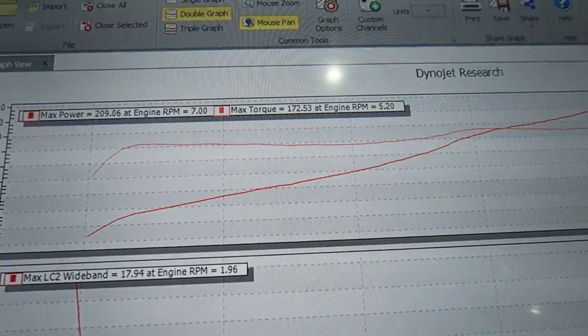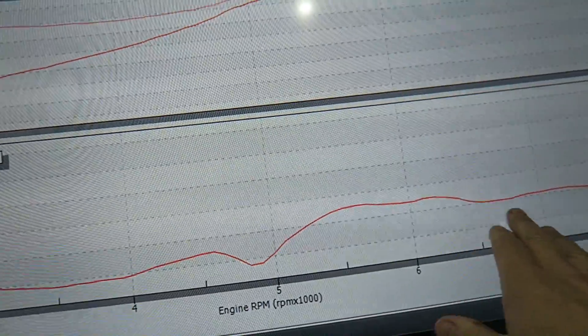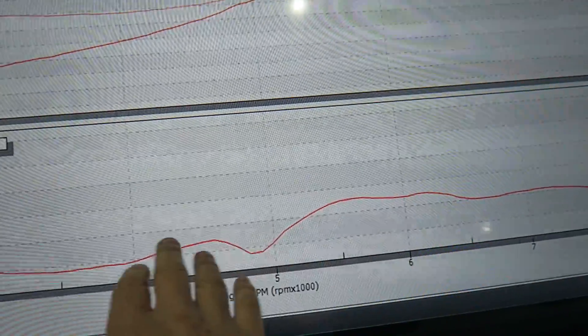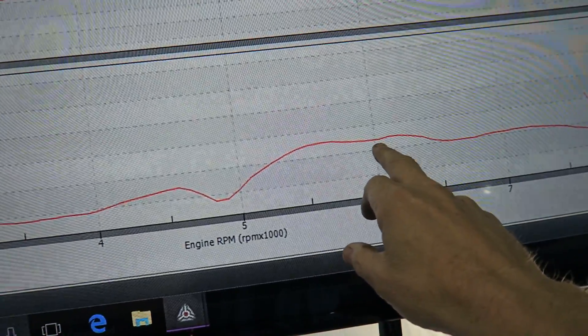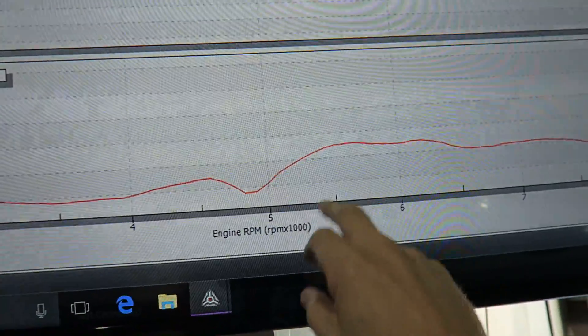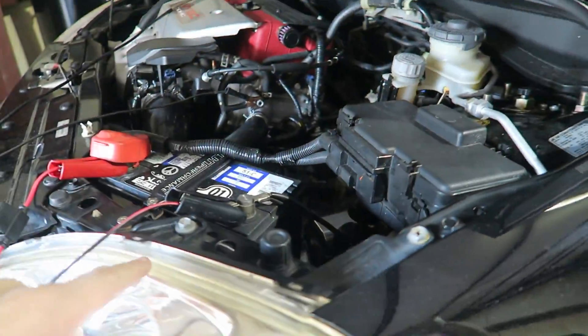We're sitting at 209 and 172 horsepower. The problem is I'm having a real hard time getting fuel in — I'm having to take fuel out here and cram fuel in here, and it's still tweaking. I'm running out of fuel. I'm up at 14 and a half, at 92% duty cycle, and when I put more fuel in it's not responding.